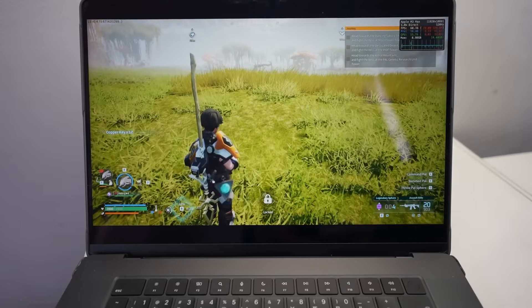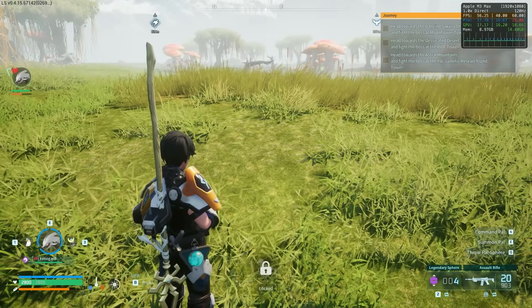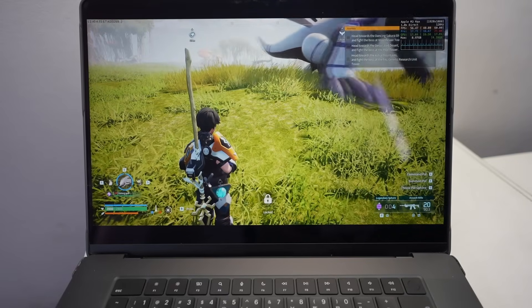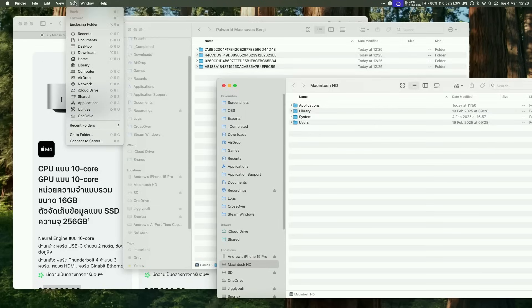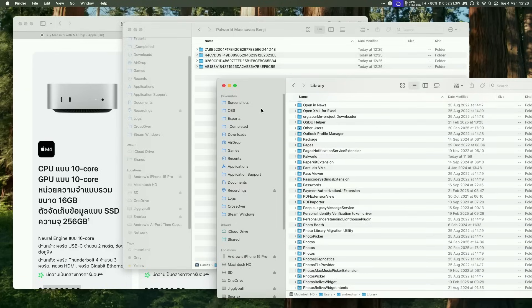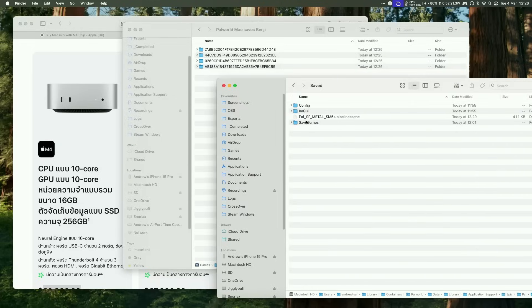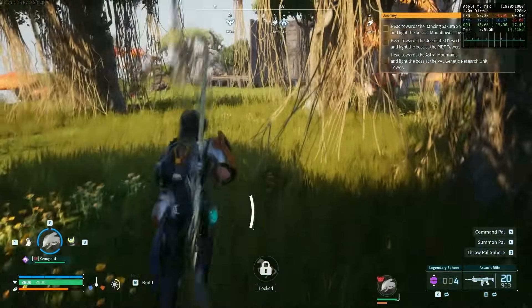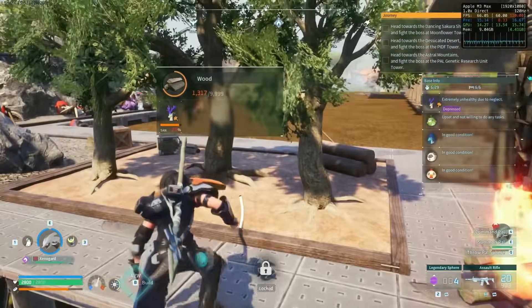This game has been out on PC for over a year now, so I'm not sure why this Mac port was released so half-baked. To add insult to injury, the Mac version doesn't support cloud saving. However, we can work around this by finding the save games — go to Finder, press Go, hold down the Option key, go to Library, then navigate to Containers, then Power World, then Library, Application Support, Epic, then PAL, and you can transfer your save games there. Windows save games can also be transferred here.